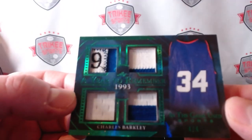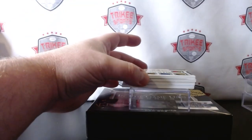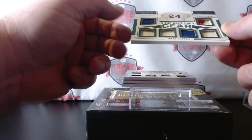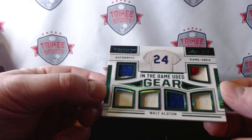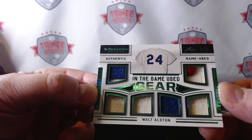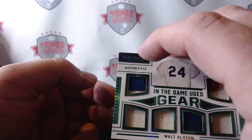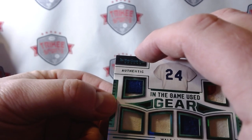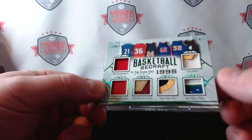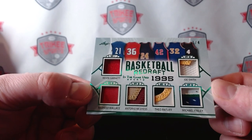Next one coming up — we have 'In The Game Use Gear,' a six-way patch. This one's out of three. This is Walt Alston, number 24. Look at that — very nice. Now we're just looking to break our patch streak and pull an auto. The next one is 'Basketball Redraft 1995' — let me know if you know anybody good from 1995. We have Kevin Garnett, Rasheed Wallace, Antonio McDyess, Theo Ratliff, Michael Finley, and Joe Smith.